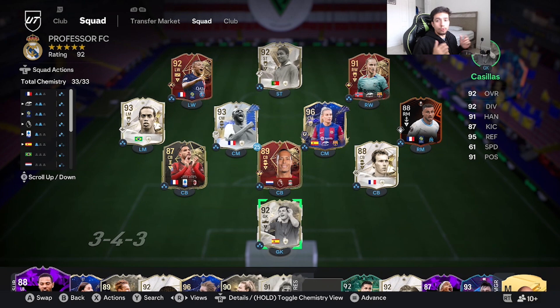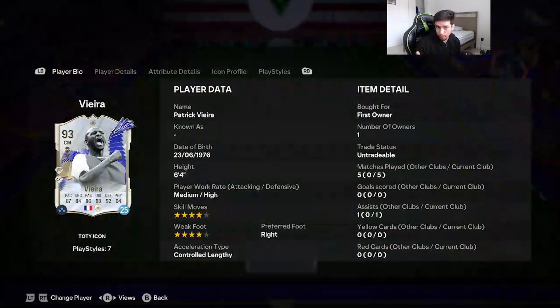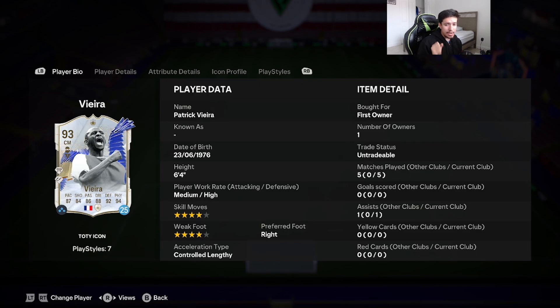YouTube, welcome to another video! Today we're going to go ahead and review the highly requested 93-rated Team of the Year icon Patrick Vieira. Looking at the card: 6'4, medium-high work rates, double four-star skill moves and weak foot — absolutely insane. Right foot, acceleration type is controlled length, 87 pace, 84 shooting, 86 passing, 88 dribbling, 92 defending, 94 physicality. Power header, slide tackle, bruiser, press proven, relentless, block on plus, and intercept on plus. With him being 6'4, I already know this card's going to be a menace defensively.